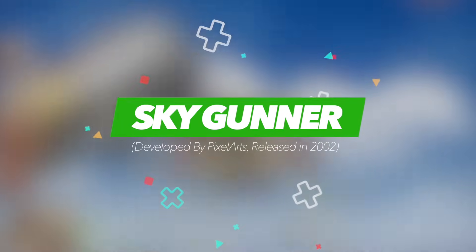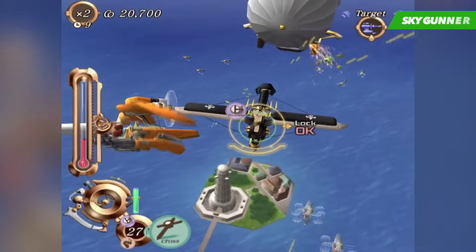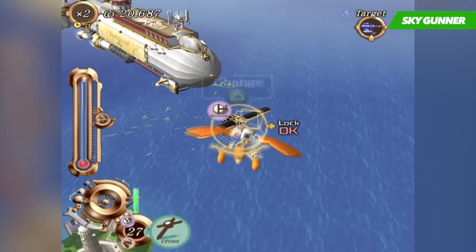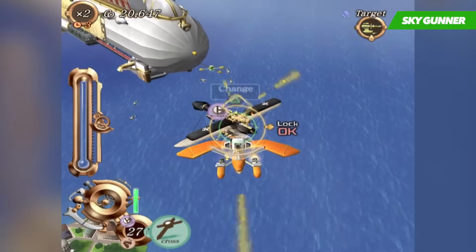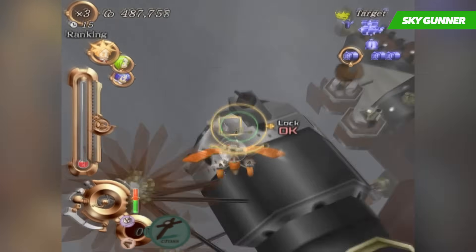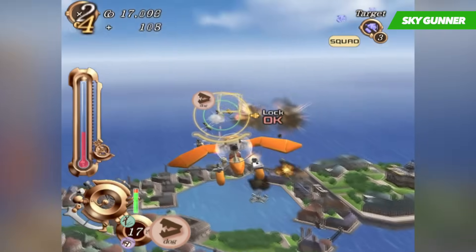Sky Gunner is an air combat shooter that sees the player taking on the role of cute animal characters known as Gunners, who serve as the protectors of a town called Rife and the special engine that resides there. This engine is said to be capable of perpetual motion, and it's not long until someone wants to take its power for their own evil ends. This is where the player comes in, taking on a range of different missions ascending to the skies and tackling several legions of enemies that are just as capable and cunning as you.